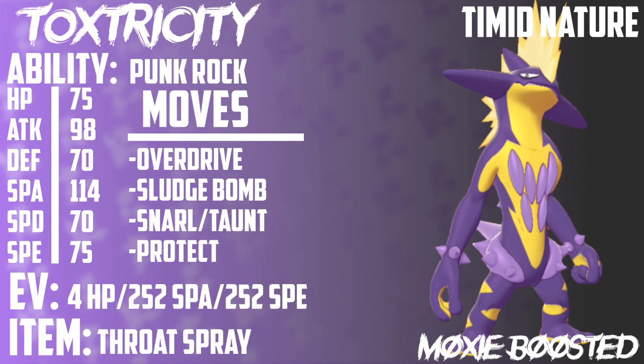Sludge Bomb is going to be its next move. It's a nice STAB option for hitting some Fairy types and Grass types. Honestly, Poison is such a good offensive typing ever since Fairies were introduced into the game — I feel like Toxtricity is going to be a really nice Fairy type killer. Our third move has the option between Snarl and Taunt. Snarl being boosted by Punk Rock is really cool — you'll be able to hit some Ghost types and lower the special attack stats of your opponents, allowing Toxtricity to get a little bit more longevity since it won't be taking as much damage after that special attack drop.